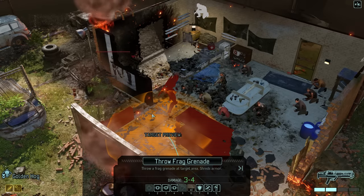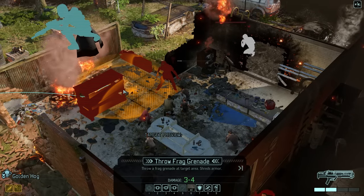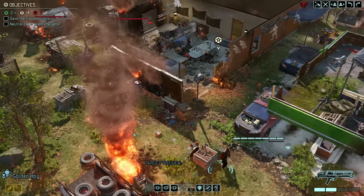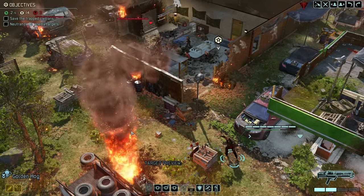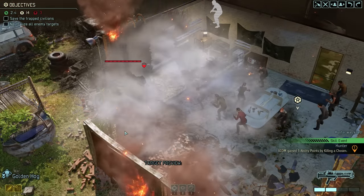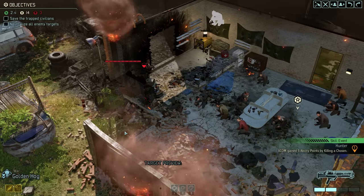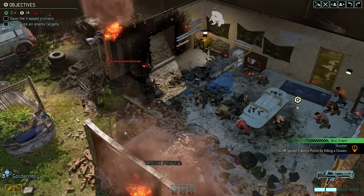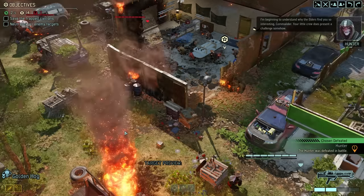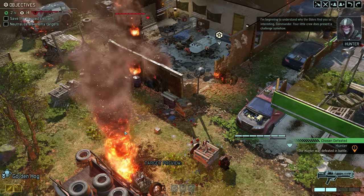Let's have Ranger Warthog throw a grenade, carefully making sure not to hit any civilians. And there we go — Chosen defeated! That was actually not too difficult. However, the real fight has arguably only just begun — now we need to kill aliens faster than they can kill civilians.